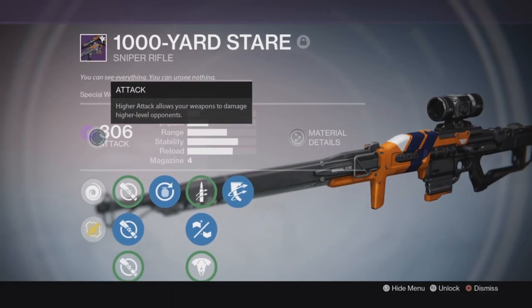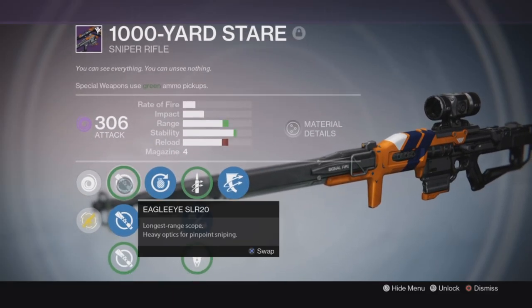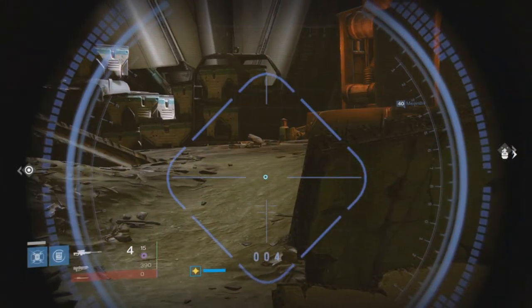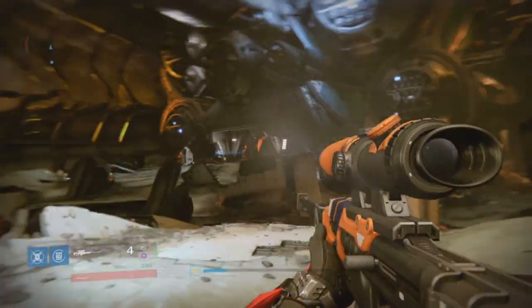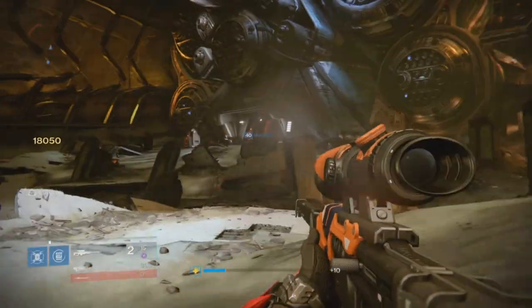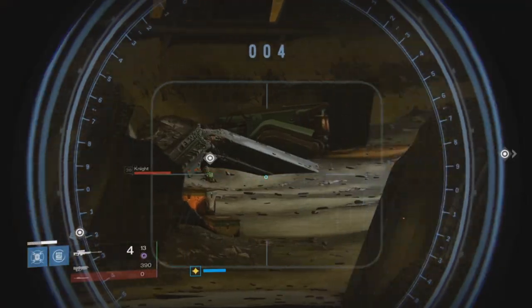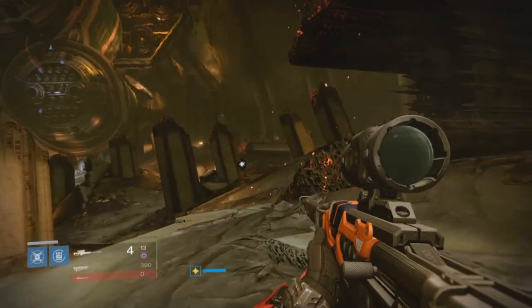Now the perks that I have on here are pretty damn good. Mine's Void, 306. Let's check out the sights really quickly. This is Eagle Eye, which I don't really like — it's not a very good sight in my opinion. Here is the Short Gaze sight, which I use for PvP a lot.